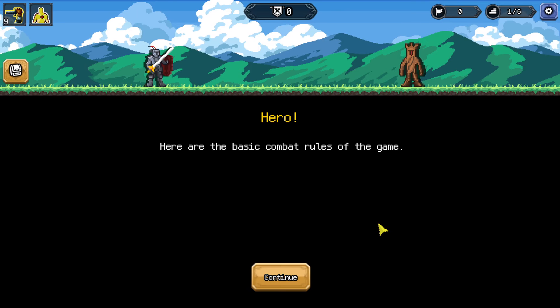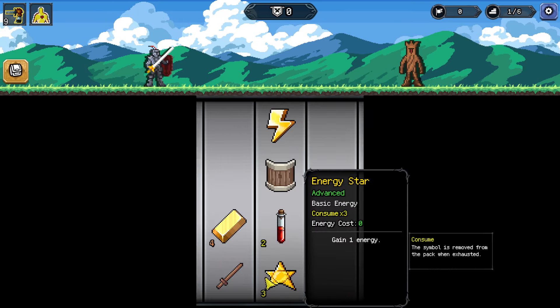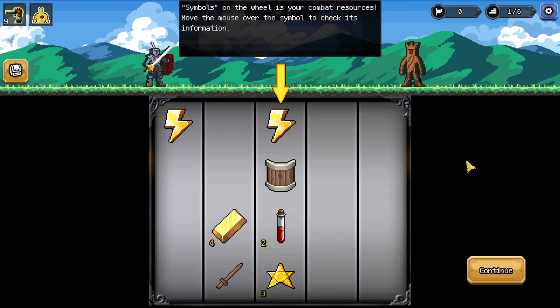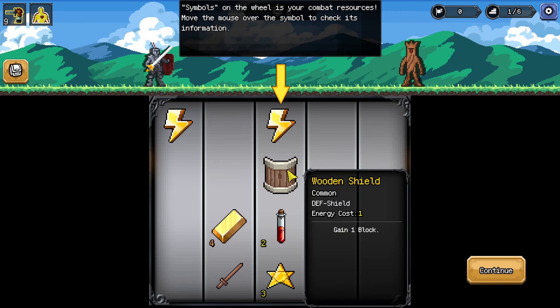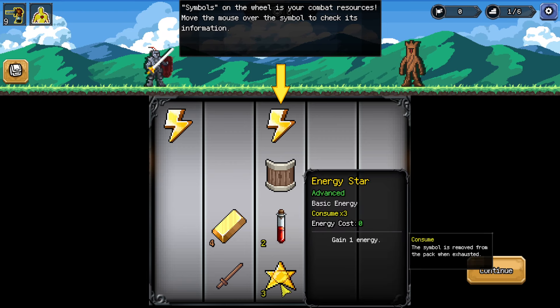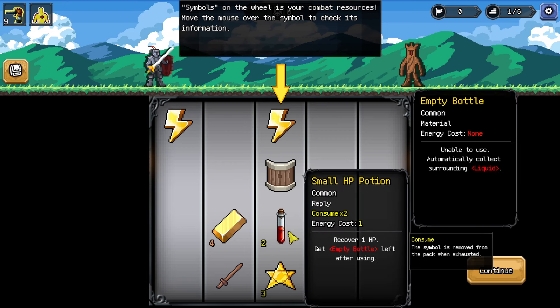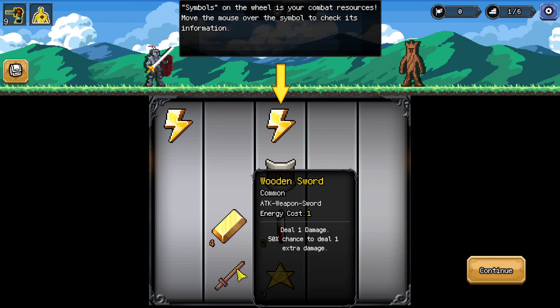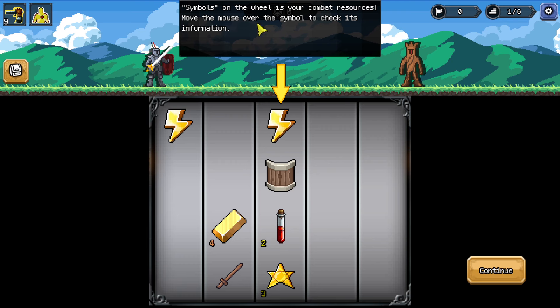Let's find a normal enemy and see what the core gameplay is about. Here are the basic combat rules of the game. Symbols on the wheel are your combat resources. Move the mouse over the symbol to check its information. Energy: gain 1 energy. Wooden shield: gain 1 block. Small HP potion: recover 1 HP, get empty bottle left after using. Energy star: gain 1 energy, consume 3 times — these can only be used so many times. Gold bullion: gain 1 gold. Wooden sword: deal 1 damage, 50% chance to deal 1 extra damage.